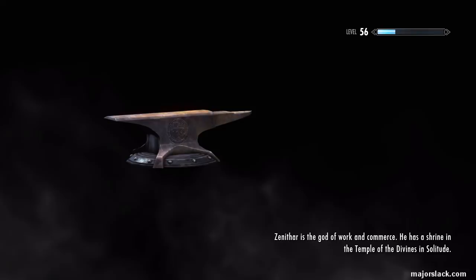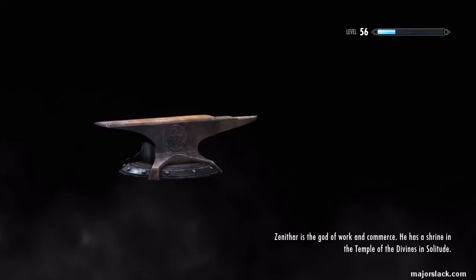I also have four shouts maxed out - all three words for four key shouts. One of them is the Whirlwind Sprint shout, which is going to help you a lot on an island where there are no horses.